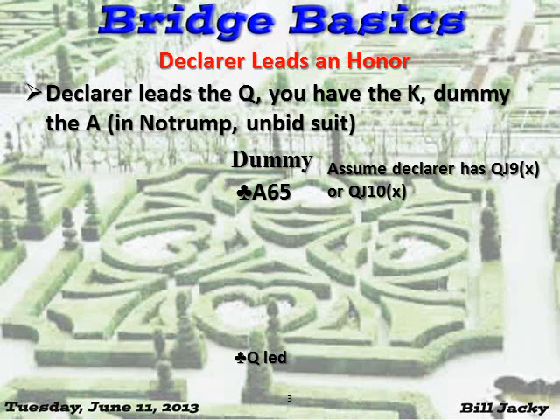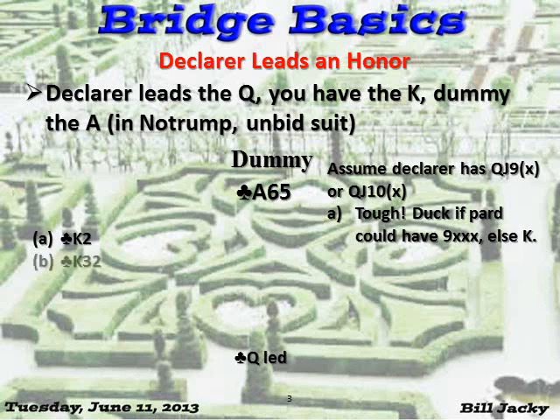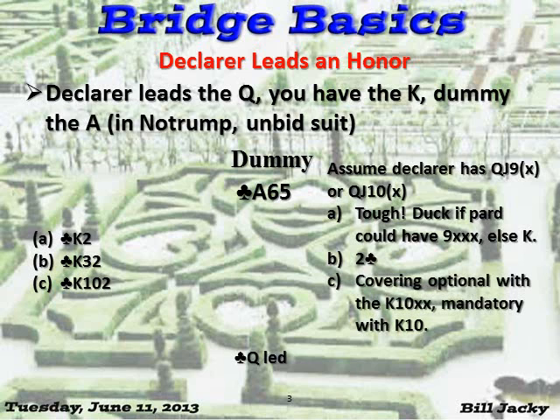He's not going to lead it unprotected unless he doesn't know what he's doing. Your holding is king-two. What should you do? It's a tough decision — duck if partner could have nine-fourth, otherwise you might as well play the king. What if you had king-three-two? Play the two. What about king-ten-two? Covering is optional with king-ten-x-x, but it's mandatory with king-ten because you have an honor — you might be developing a trick for your side. And lastly, what about four to the king? You should duck twice.